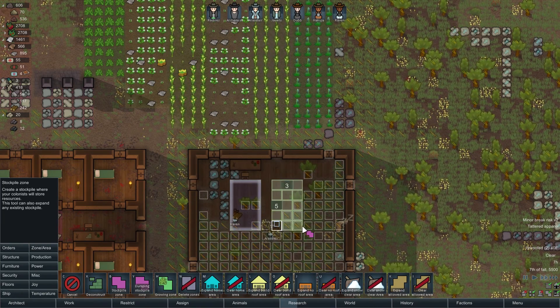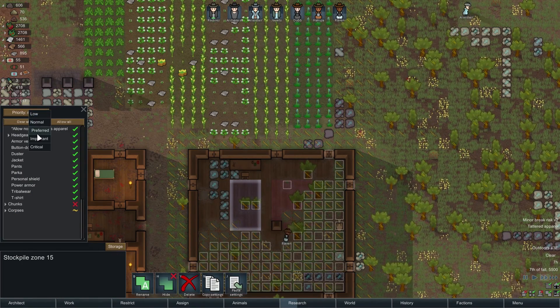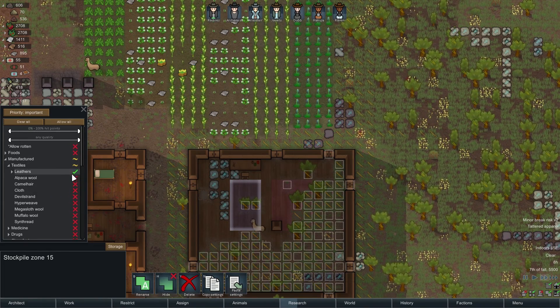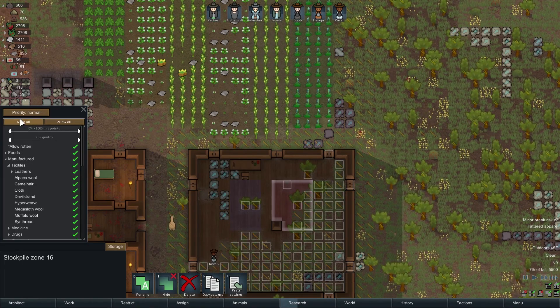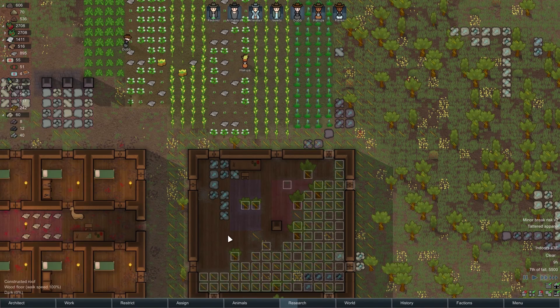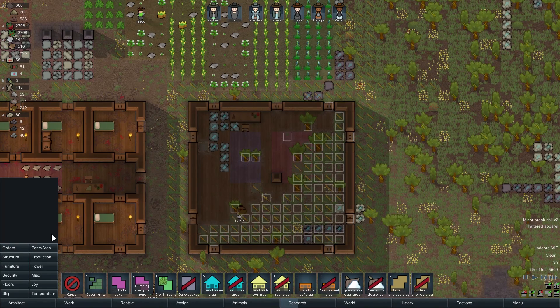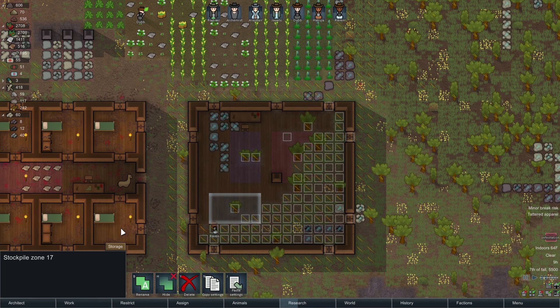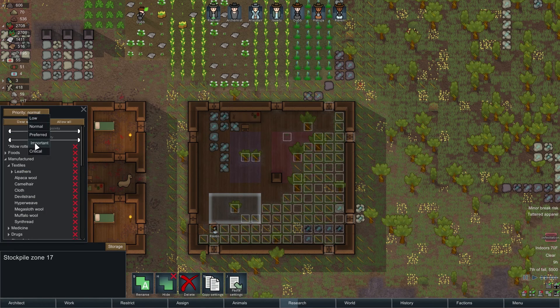Just for sanity's sake I'm going to make two stockpiles and then I can expand them. This one's going to be important — clear all — this is gonna be leather. Here will be all the other stuff, the non-leathers if you will. Let's start getting moved. We're gonna do another stockpile... wait, are we logging out? Infestation?! In our food?! Are you serious? That much? All right, let's finish this thought first — clear this, this will be important as well, at 50.